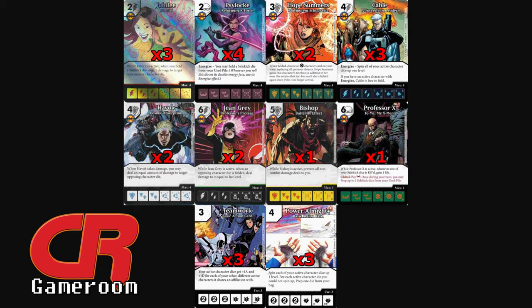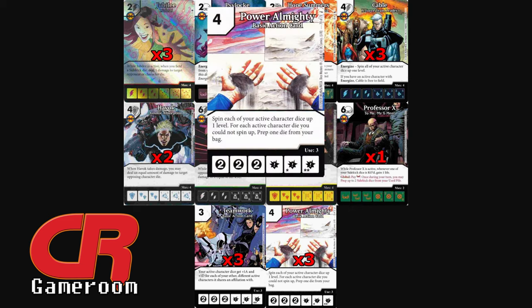With all these Sidekicks and level-three characters using Cable and Psylocke, the obvious answer for some ramp is Power Almighty from the Justice set — the only non-X-Men card in my build. You get to spin each of your character dice up one level already, and if they can't be spun up, you get to prep a die from your bag, so you can prep a whole ton of dice using this Cable-Psylocke-Power Almighty combo.